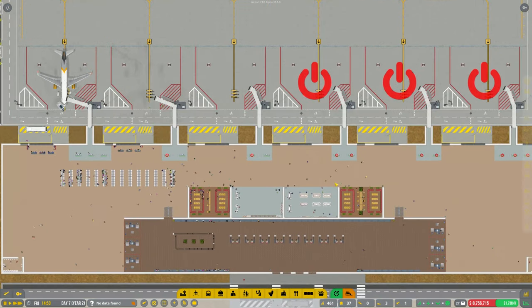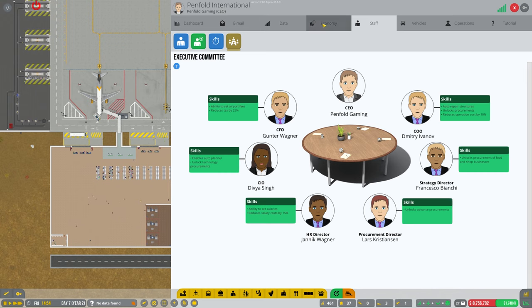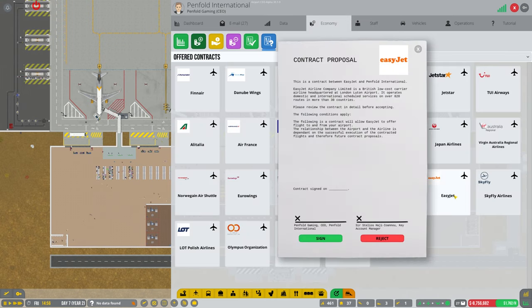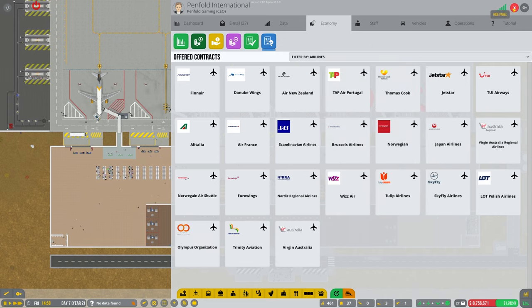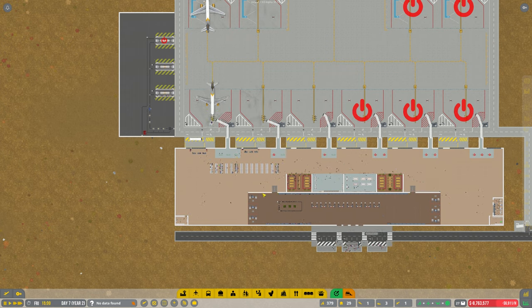Let's go back to our airlines and just have a look, see if that's now available. EasyJet — there we go! Let's get them signed up. Now if you would like to see any airlines within the game, make sure to hit that subscribe button and then just leave a comment below.